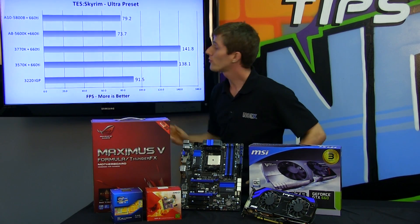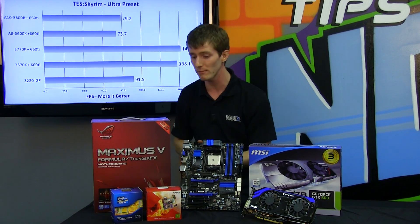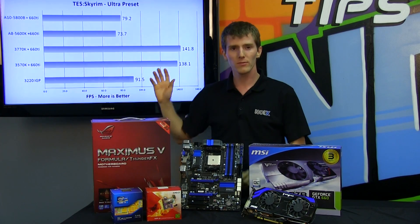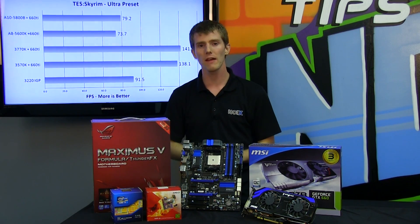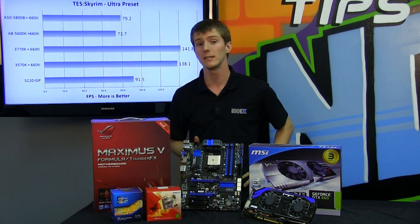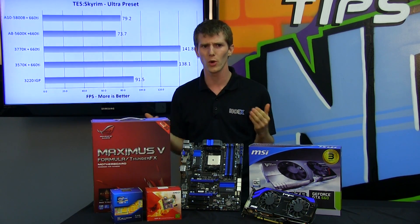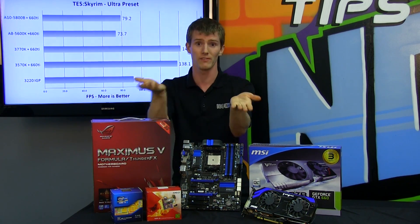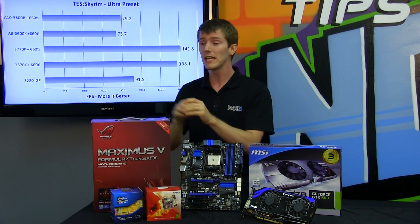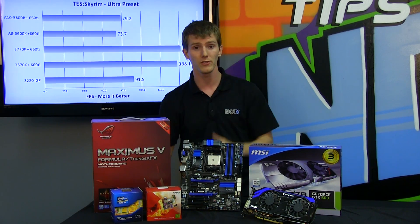That is a Core i3. So once we get past the integrated GPU — and if you didn't watch that video, make sure you do because the A10s and A8s just rock the house — in terms of gaming performance with a dedicated graphics card, there are probably better solutions out there, even from AMD's own lineup on the AM3+ platform. That said, if you're not pairing a $300 graphics card with a $100 CPU, you might look at a lower-end card and use hybrid Crossfire to run it alongside the GPU built into your APU.